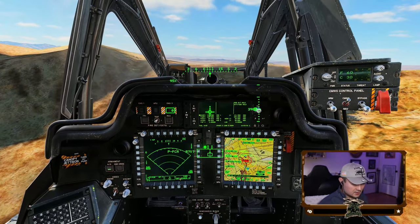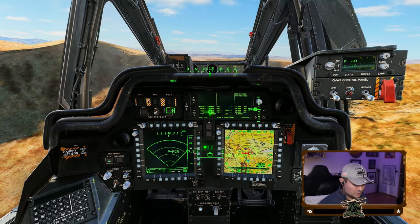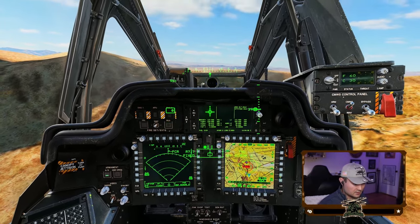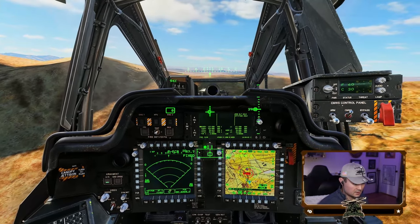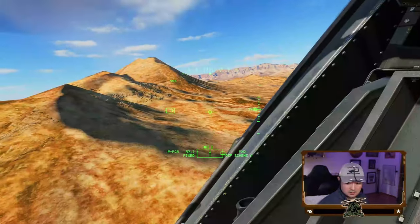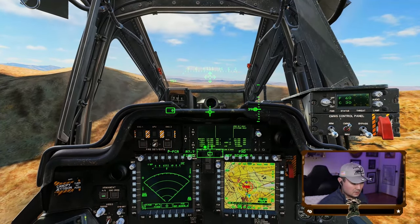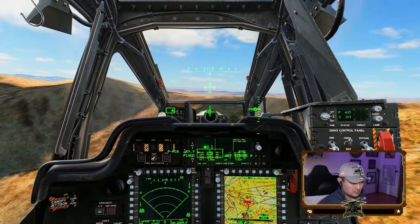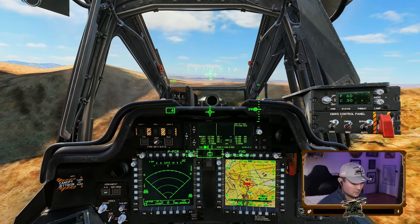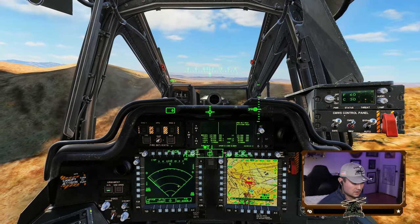Let's site-select FCR. I'll change the action source — everything's right off the nose so I'm just going to go fixed, so things don't follow my head around. And this time I'm going to go into a continuous scan. You'll see with the continuous scan it shows a green bar.